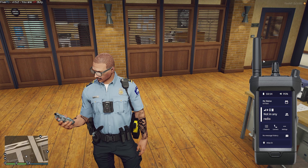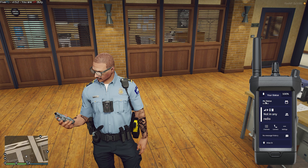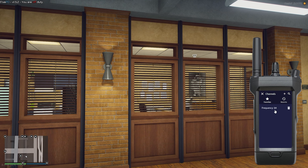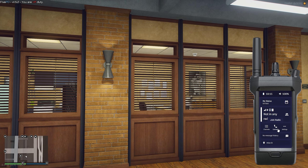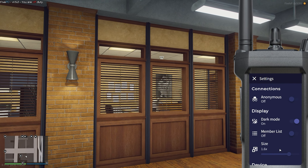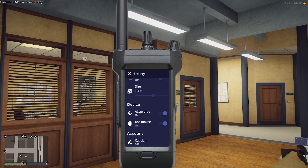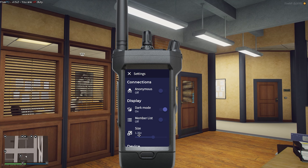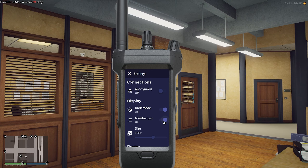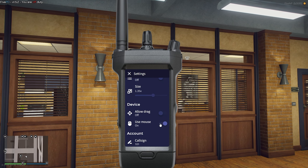It's pretty straightforward — you've got volume up, volume down, an on/off button, your status showing if you're in a car or on foot, your location, and so on. There are channels you can set as favorites; frequency 84 is my favorite because that's the frequency we use for pursuits. You can also make it really big if you want. In the settings you can go anonymous, use dark mode or light mode, see the member list in the top right corner, adjust size, enable drag, use mouse, and set your call sign.